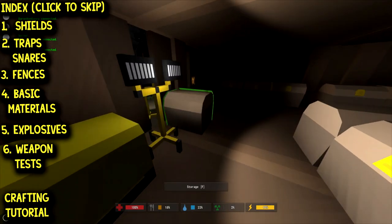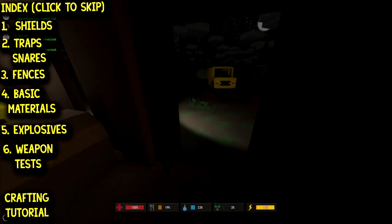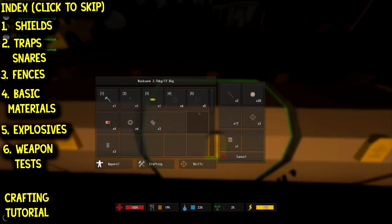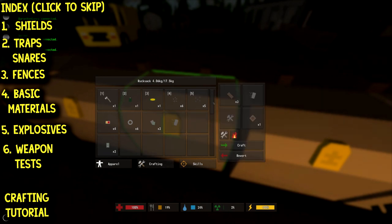Wooden shields need three boards and a nail. We'll go to our crafting chest and grab a bunch of nails, a bunch of bolts, and some duct tape — we'll even grab the scrap metal. Then we'll head out to where we've been producing most of our building materials. The wooden shield is three boards and one nail; the metal shield is four scrap and two bolts. We'll get three boards and one nail and make a wooden shield.